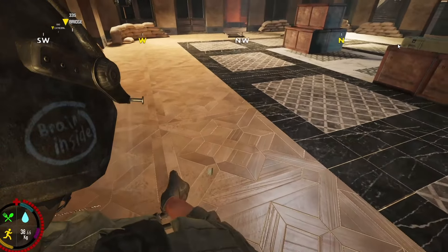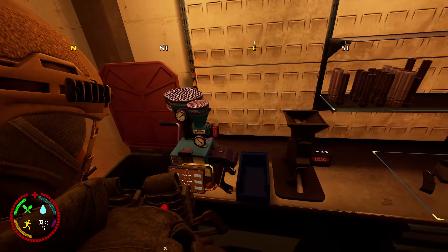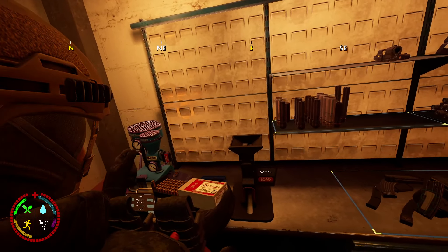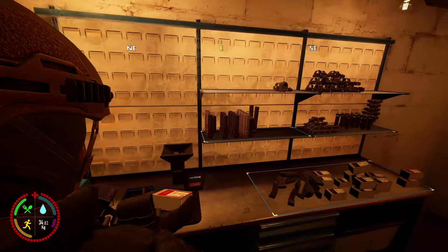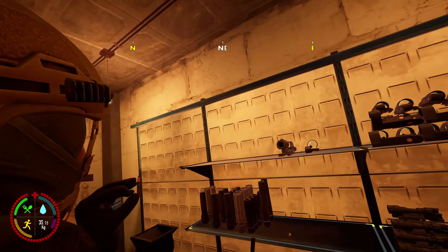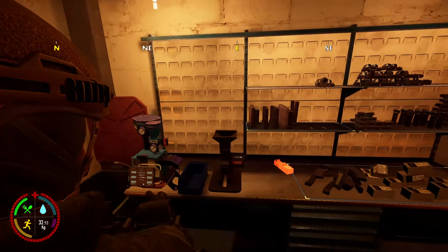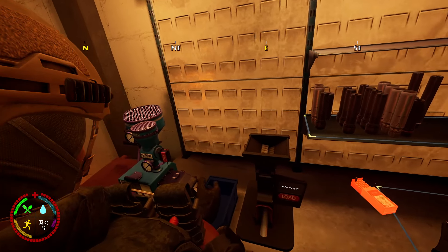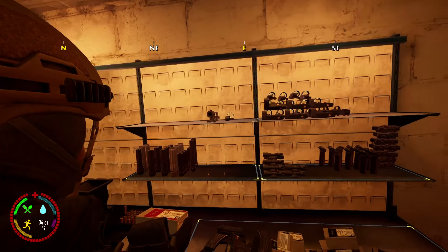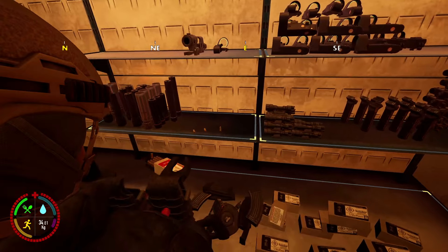They changed the color of the ammo tips now. The standard tips are going to be red, the AP rounds are going to be black, and the tracer rounds should be green. So tracers are green, black is AP, and red is standard. This is sick.